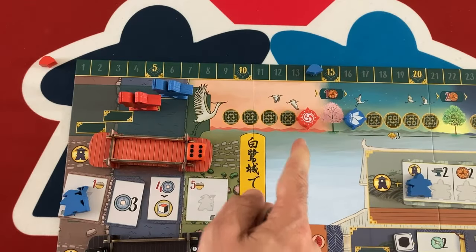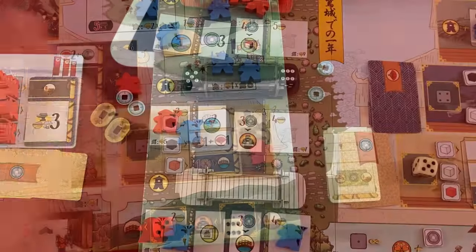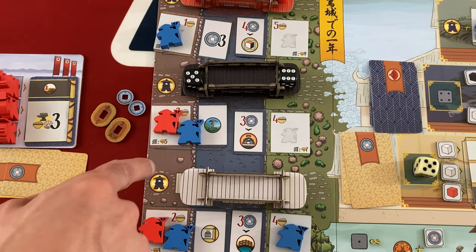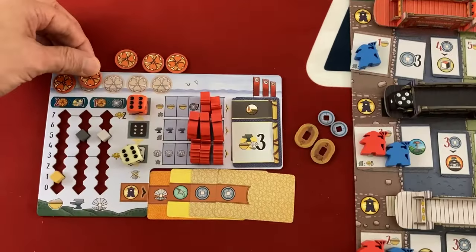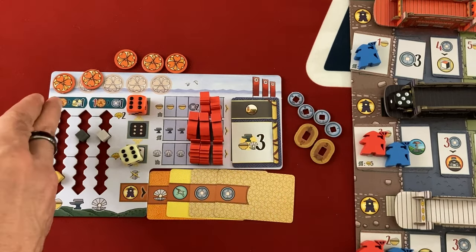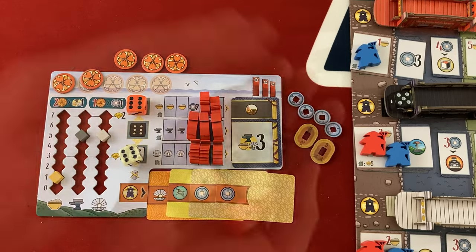That'll finish out the round. They're in front so they spend three coins to get the round-number VP. For gardeners — I didn't realize I cleared the white bridge, but that actually works out better: they're missing out on four VP from their gardener there. They still get four from the other gardeners — round number times number of gardeners, so two and two. I get a well action which gets me a daimyo seal and two more coins. You really don't want lots of coins at the end of the game — every five coins plus daimyo seals is worth one VP, so it's much better to get lantern actions and spend your money.